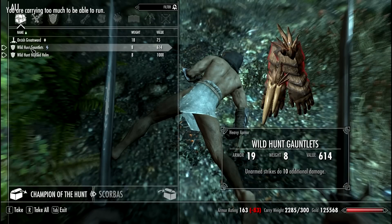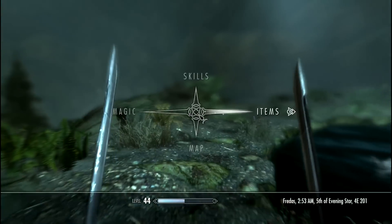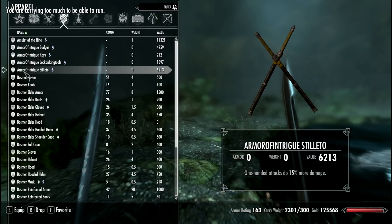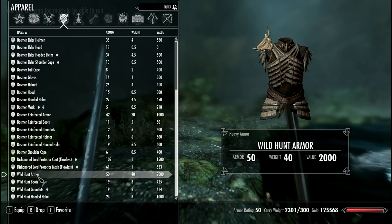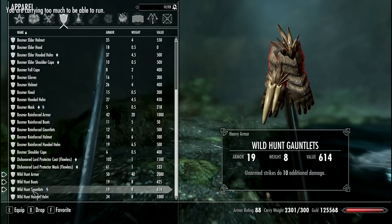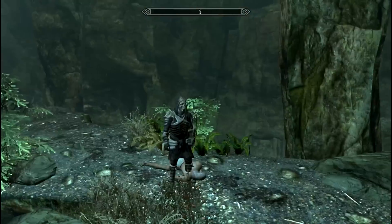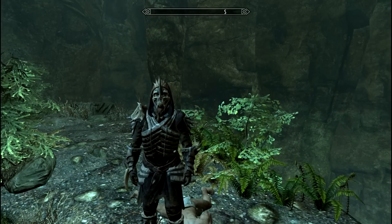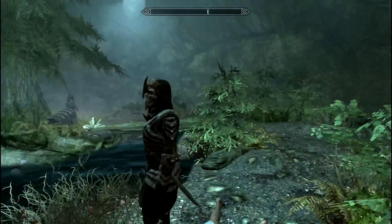The Champion of the Hunt has the Wild Hunt armor, Wild Hunt boots, Wild Hunt gauntlets, and the Wild Hunt hooded helmet. Let's equip them. This guy would kill me in two swings, by the way — that's why I'm using god mode.